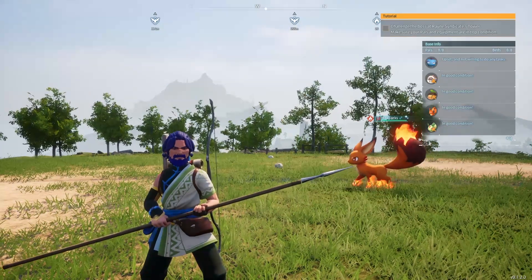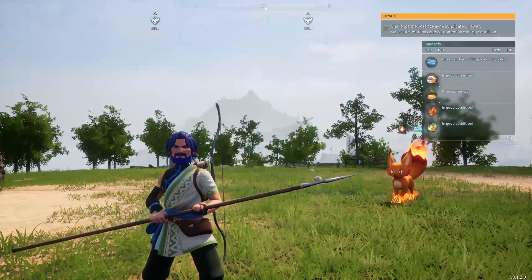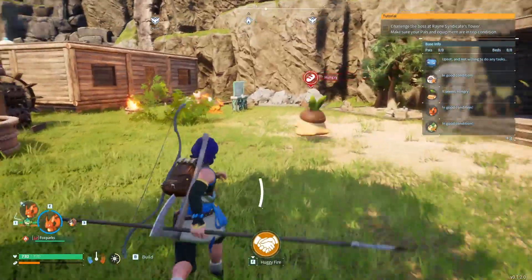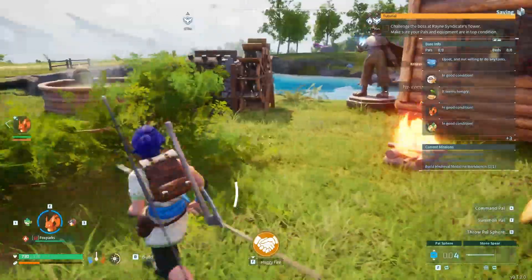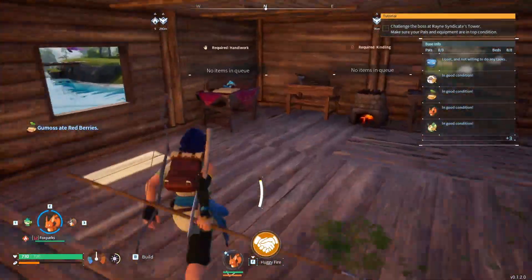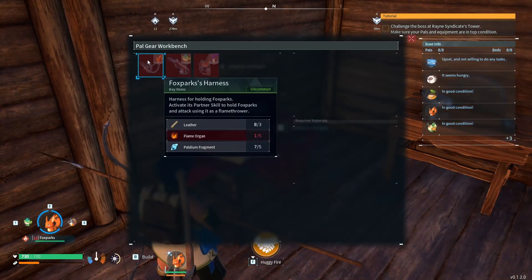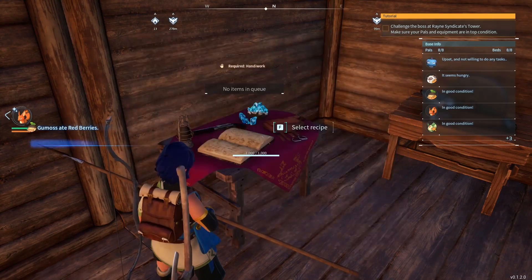Welcome back! Today we're going to be looking at PAL specials — not the saddles, just the specials. It's very much the same aspect as with the saddles: you still need the PAL gear workbench to craft and use specials.